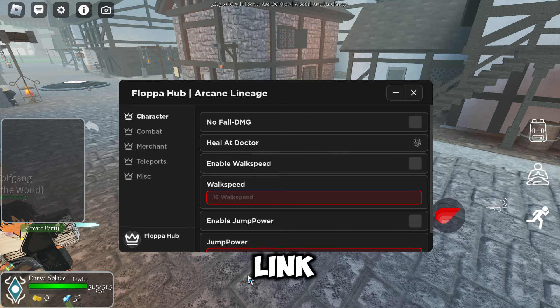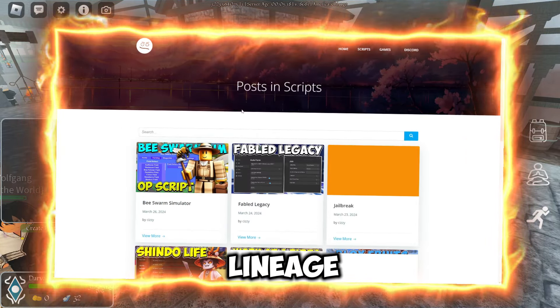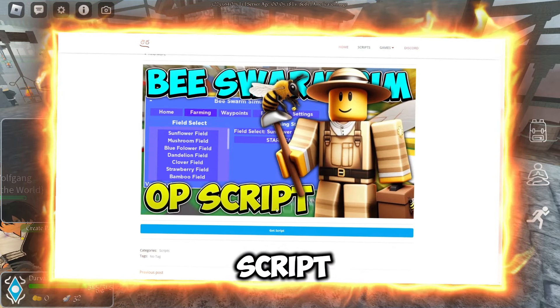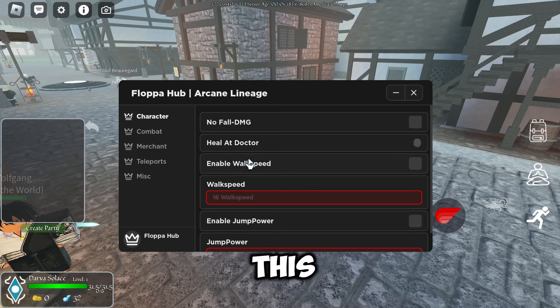First of all, what you want to do is go to the link in the description, which will bring you to my website. From there, go to the scripts page, find Arcane Lineage, click on it, scroll down, and get the script. Once you've done that, come into Roblox and execute it, and this is what it will look like.